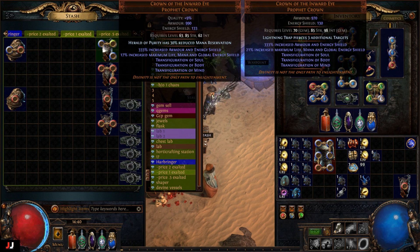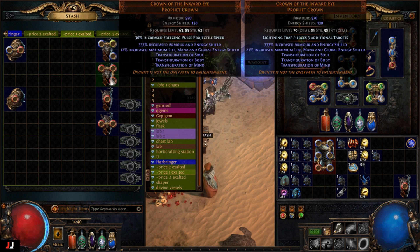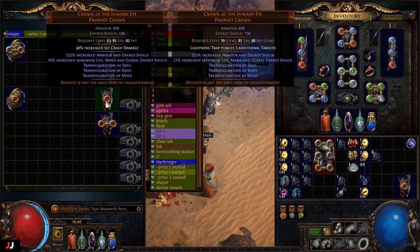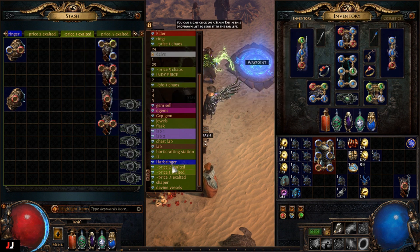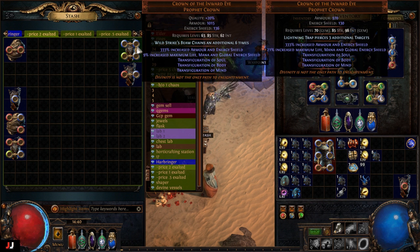For stuff worth an exalt: Herald of Purity has 30% mana reserve — I don't know if that'll go, but on an Abyssus that would go for a couple exalts. Freezing pulse projectile speed — I don't know many people that use freeze pulse but projectile speed for it is pretty good. Ice crash damage — I don't think it'll sell because it's an attack on a caster item; on an Abyssus that would be one to two exalts for sure. A number of Sentinels of Purity — not sure on this one, maybe it'll sell. For the two exalt ones: wild strike beam change six additional times — not sure if it'll sell because it's on a caster item. On an Abyssus those would be two to three exalts.